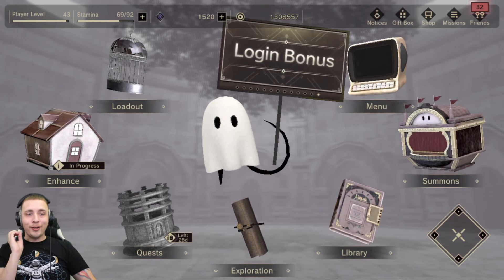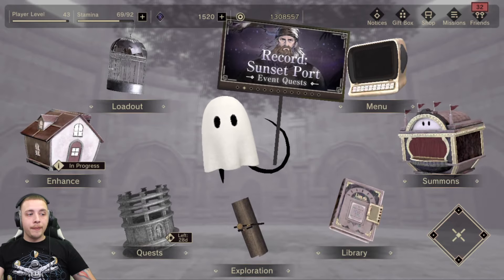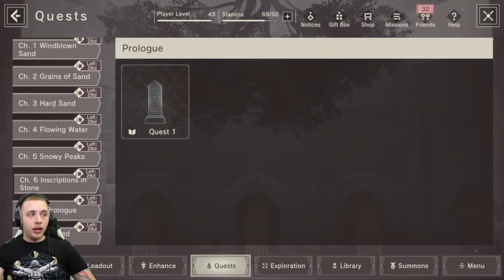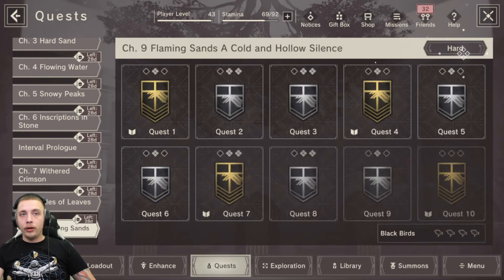Shout out to you guys in the comments - you always give me awesome tips. So you've decided you want to start farming black weapons. The first thing you're going to do is go to your quests, go to main quests, and clear chapters 1 through 9 on normal. Once you do that, you will unlock hard mode.